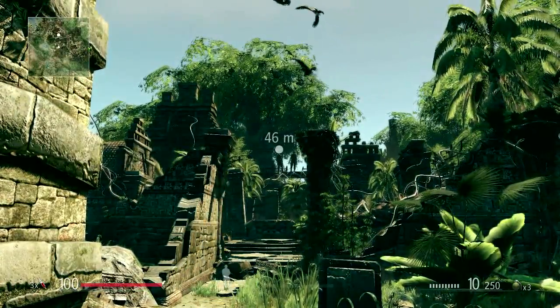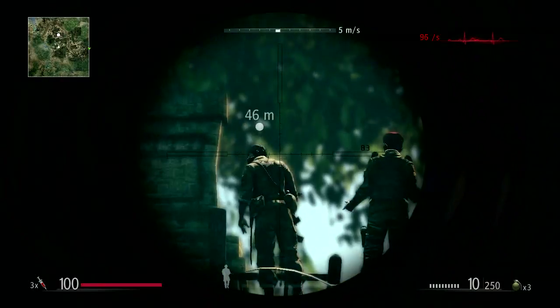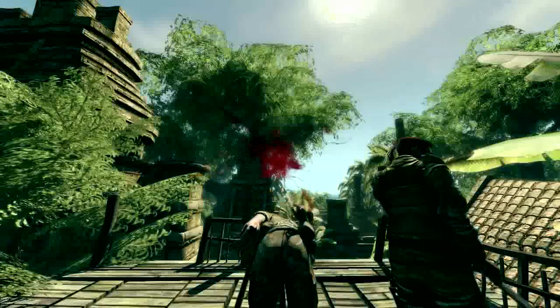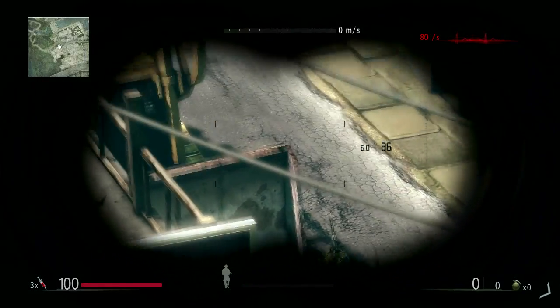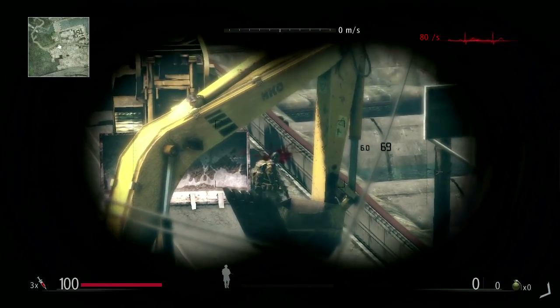Take the one on the left. I'll take the one on the right. Fire on three. One. Two. Three. Support a friendly sniper when playing as the spotter. Another hostile — take him out. Good job.